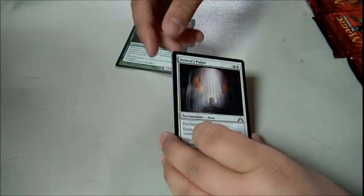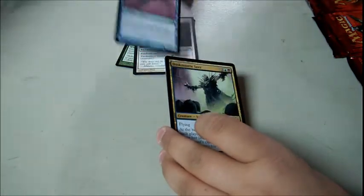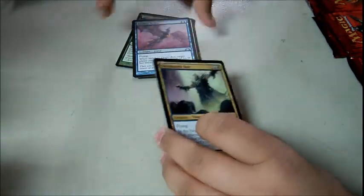You have to pull Boros Guild Gate. We got Rust Scarab, Debtor's Pulpit, Mind Eye Drake, and Dust Mangler. He's getting all the mythics — I'm getting the bad ones, he's got the good ones. Rat token.